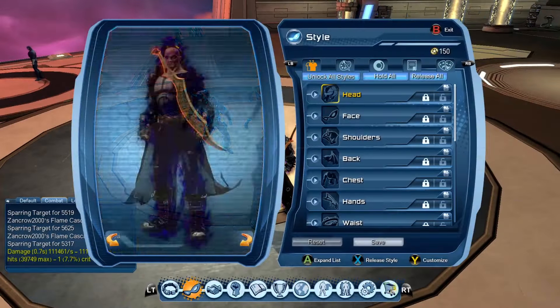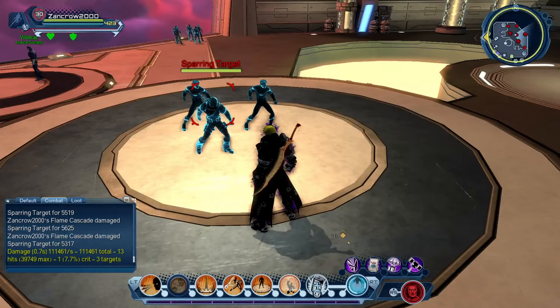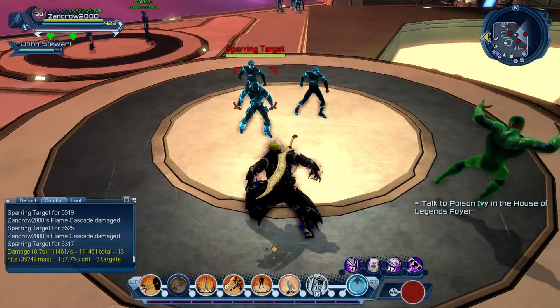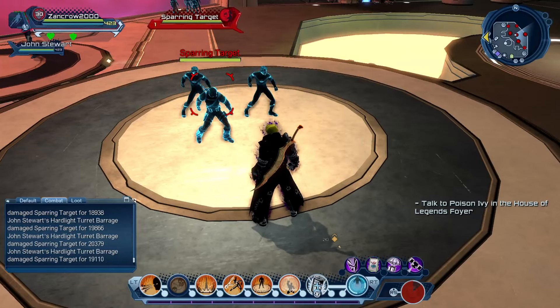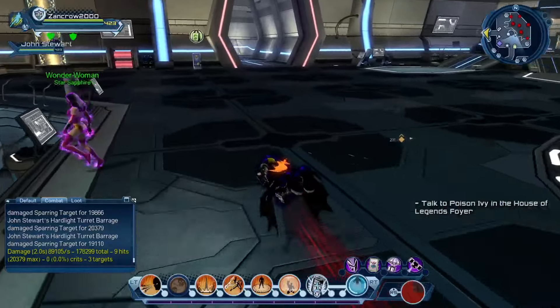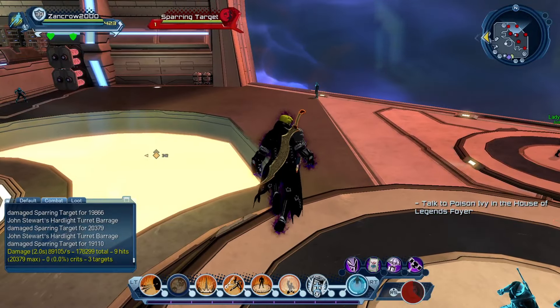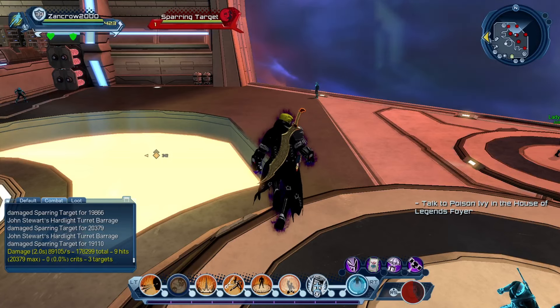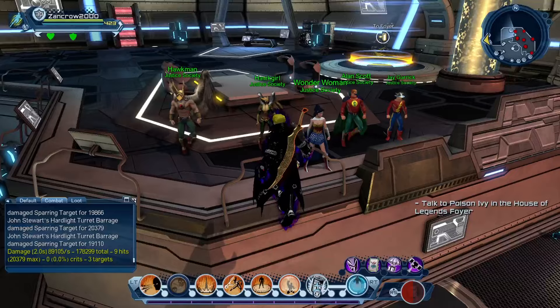This is literally just bought — as you guys already know, I have enough to get him to affinity level two but that's it. Alright, one star affinity, completely unleveled — let's see what he can do. This is about 20k per hit, 20k per tick — not bad. Total damage: 178,290, total hits: nine, max damage: 20,379, with zero crits. Zero crits is not a good thing.